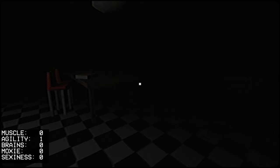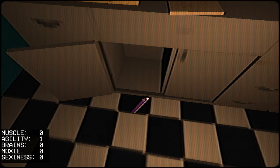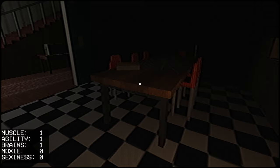First thing we're gonna do is go straight into the kitchen and get the energy drink from the fridge, because agility makes you move faster. Pick up the knife. In the cabinet, grab the protein bar. Grab the curtains for the brain points. Grab the phone book because you get the pizza number.